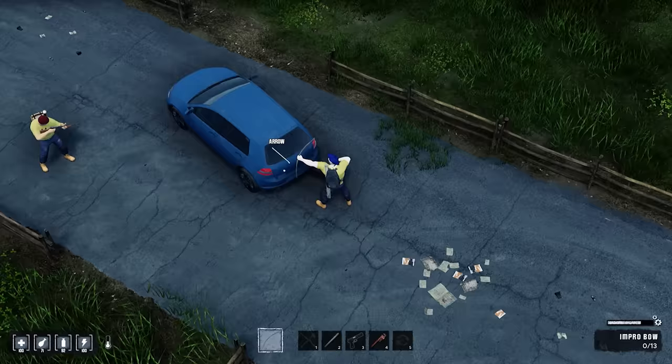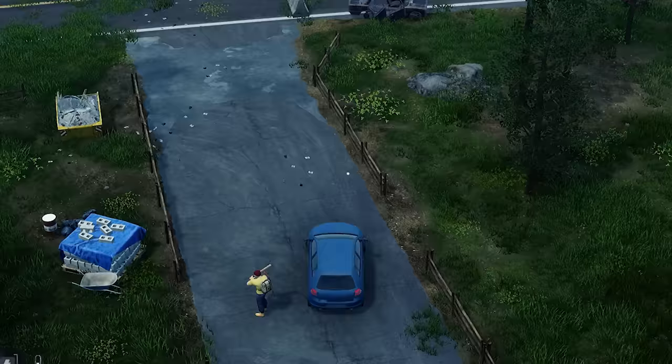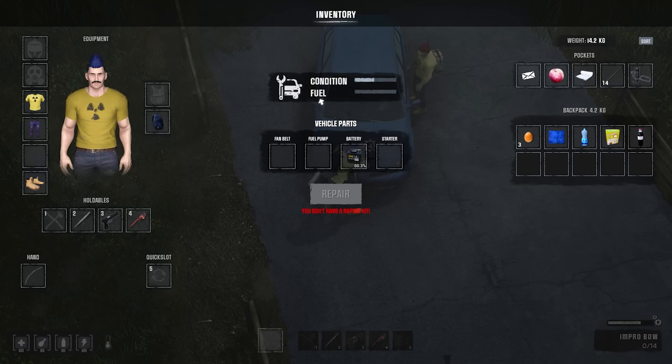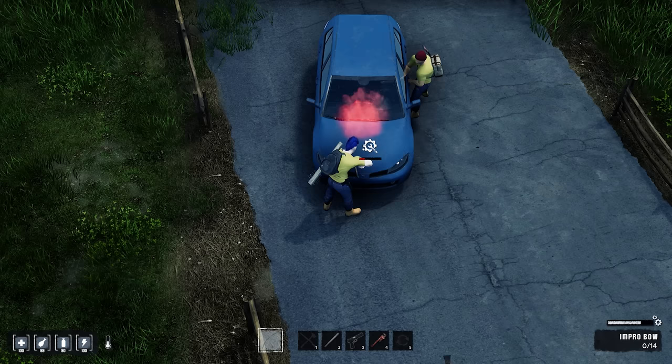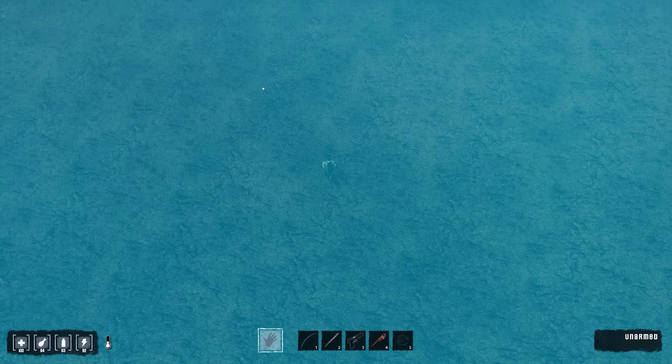They spot a car and try to shoot at it. Looking inside, a shotgun is visible through the car window. Attempting to drive it, they notice it's missing a lot of parts — not a real working car. Someone accidentally sets it on fire. They find the beach, go in the water, and one player starts running underwater, narrowly avoiding drowning.